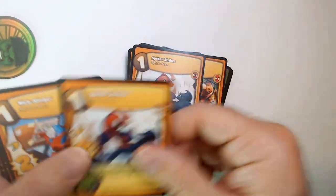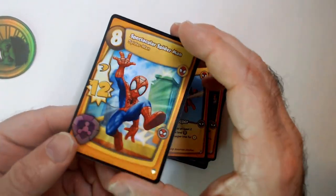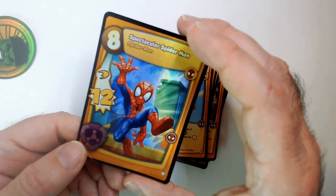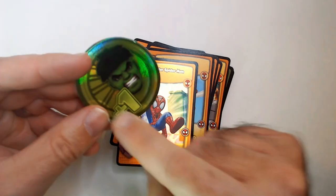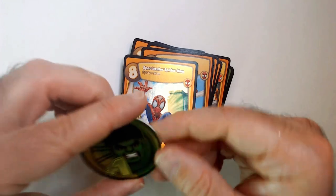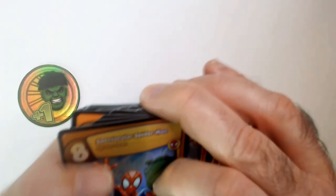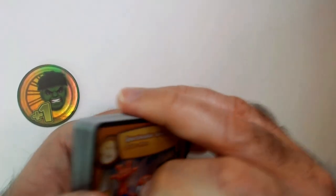Spider-Man punching Venom, Web Slinger, Web Slinger, and you get a foil Spider-Man - 12 power it looks like, cost 8. I think this thing is a level up - you flip it and then you start leveling up. Like you start at 0 or 1, and if it goes up you add it, so then you're on level 2 and you can play different level cards. I think that's what that means. We're gonna go ahead and pop open the booster pack - it's a cool card, I like that.